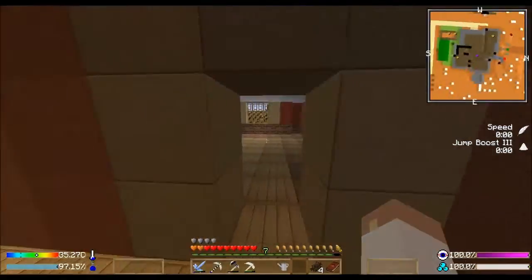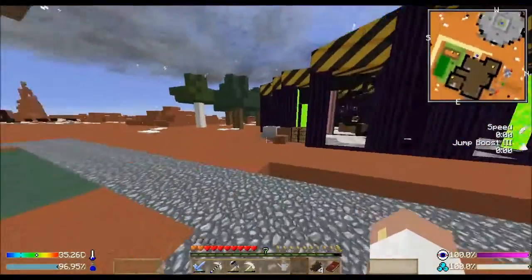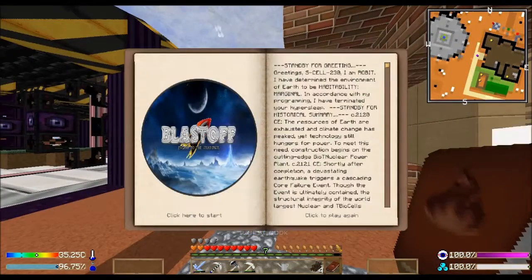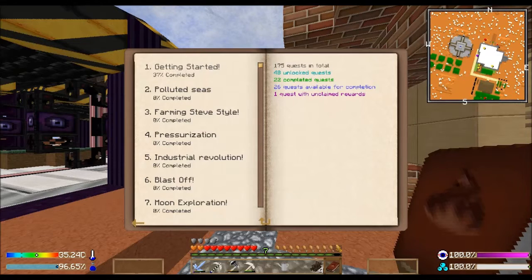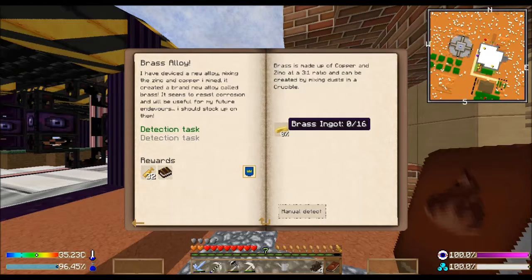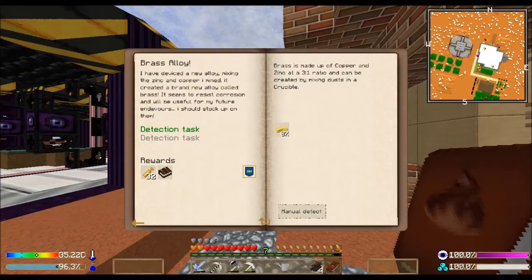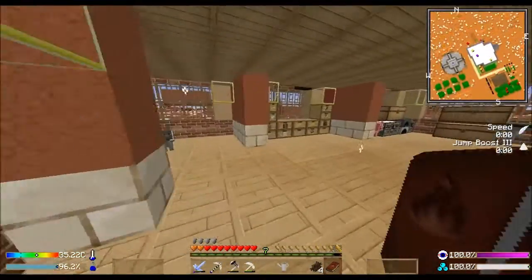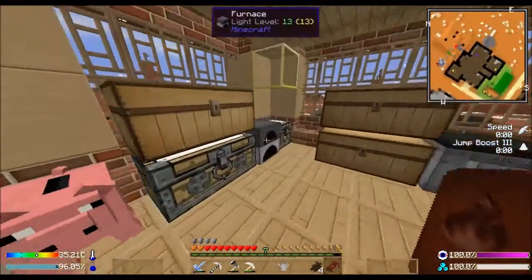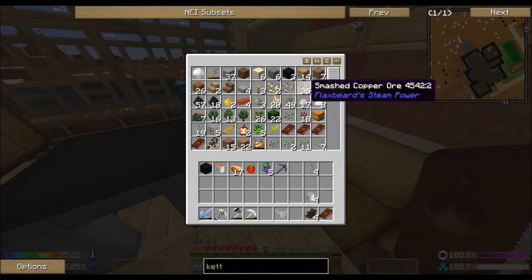We're going to go ahead and get started. There are some quests I want to get done - I haven't done a lot of quests in quite a while. There's a couple I want to get done. I still want to get this flax spirits done. I need brass ingots - how many do I have? I have 11, so I need five more, which means I need 15 copper. I've got plenty - yes I do.